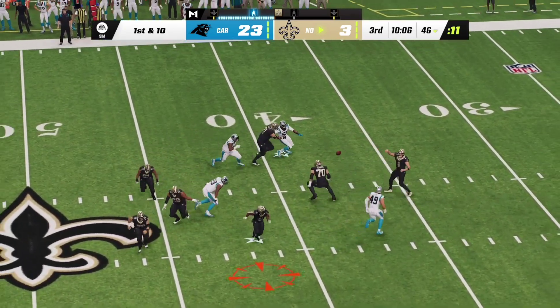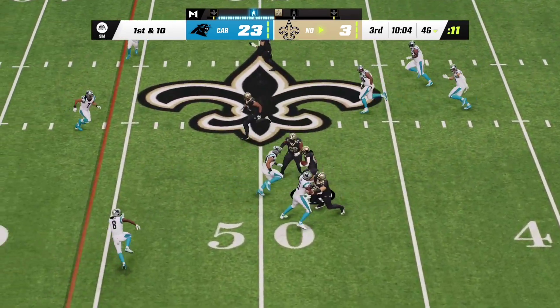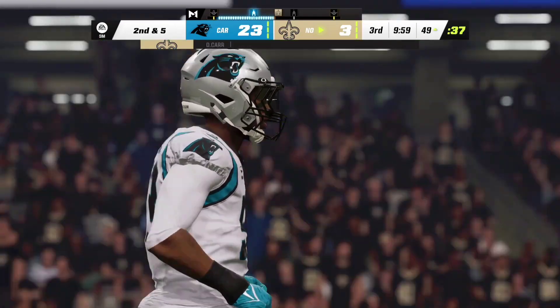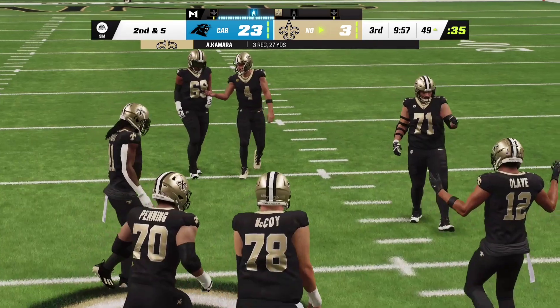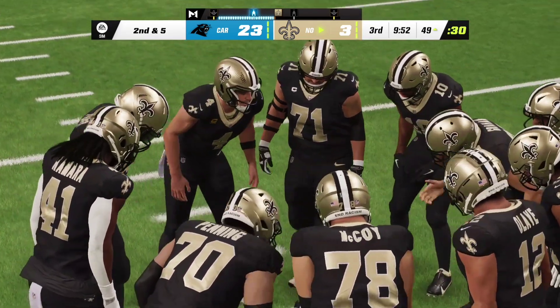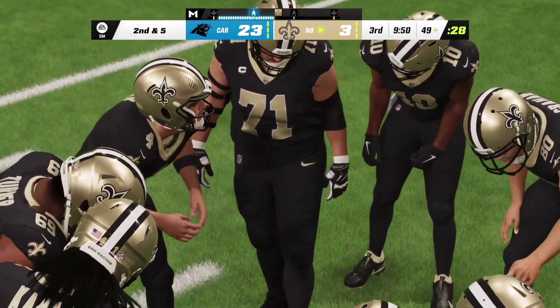On first down Carr — they'll set up the screen now to Kamara and get him down on the other side of midfield. That was certainly well read defensively. The key to any screen play is space to work, and there was nothing to be found there — tackled for just a short gain.